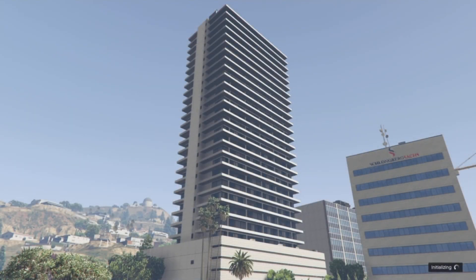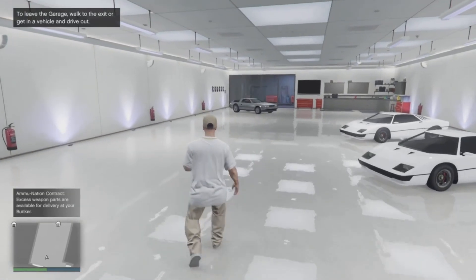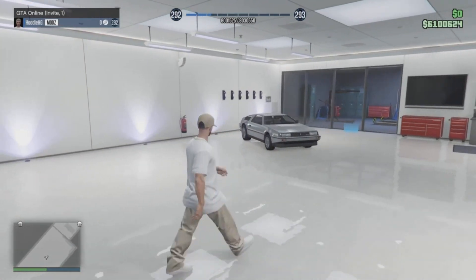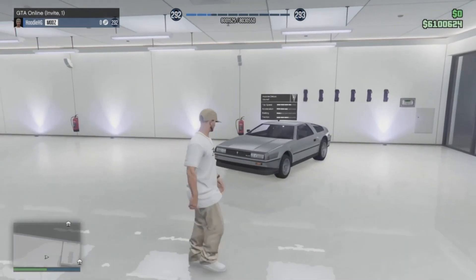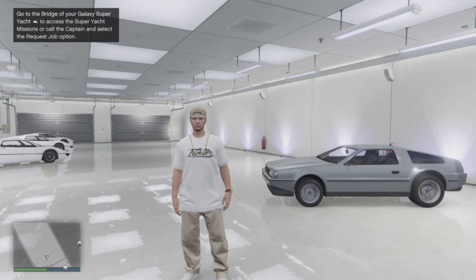Once you are in story mode, go ahead and start up another invite only session. As you will see, we still have the money that we had to begin with, and we do have the deluxo we had purchased as well — so we did not lose any money. We still have the deluxo or the deluxos that we had purchased. Yeah, it is just that easy and just that fast.